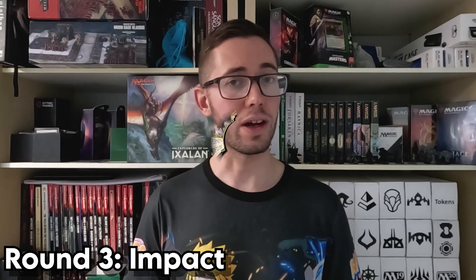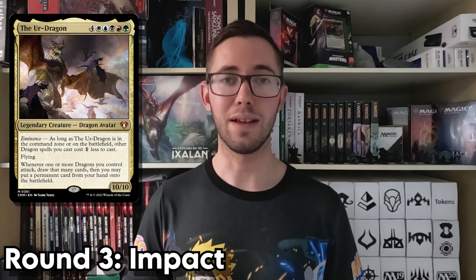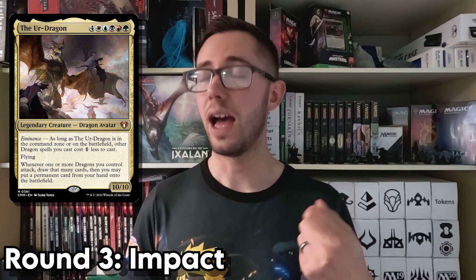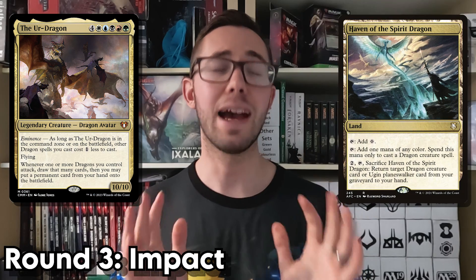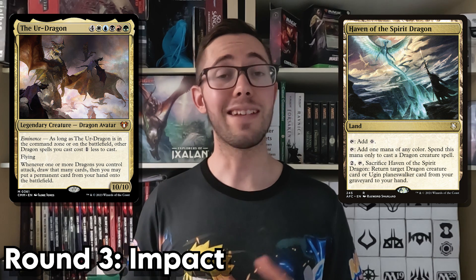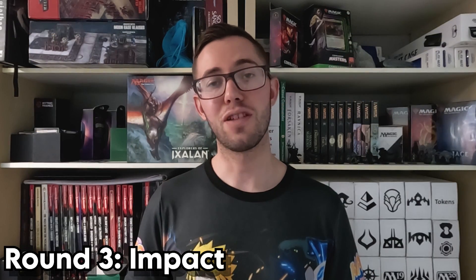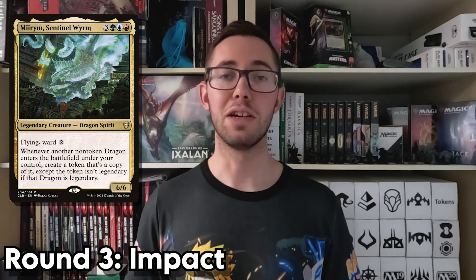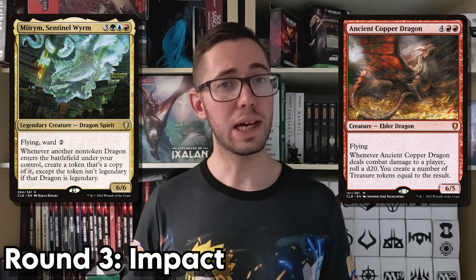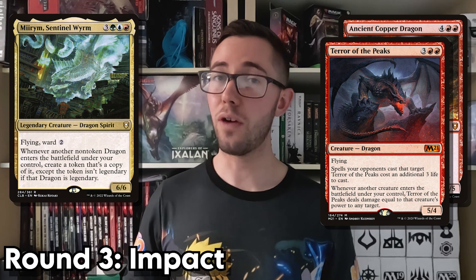Our runner-up for round three is the Ur-Dragon, who like Rivaz and the Scion before them, does rely on other cards to make the most out of their ability. I've played several games against this commander where their controller has attacked, drawn a card, and put a land into play, and that is devastating to see. In spite of all this, the Ur-Dragon still scores pretty highly, given that it is a 10/10 with flying, which is pretty threatening in its own right. And finally in first place, we have Mirrim, who literally doubles the value of any dragon you put into play. Getting two Ancient Copper Dragons for six mana, or two Terror of the Peaks for five, is insane value.